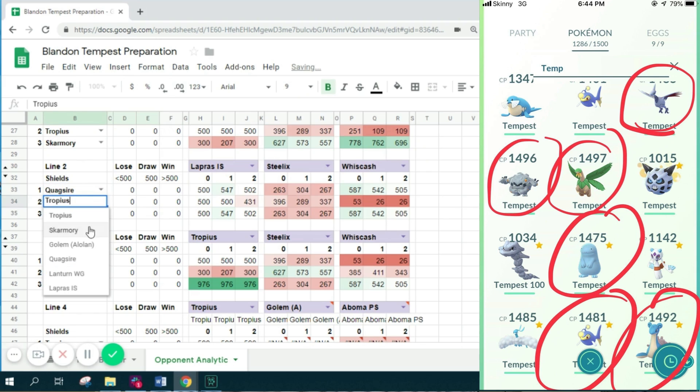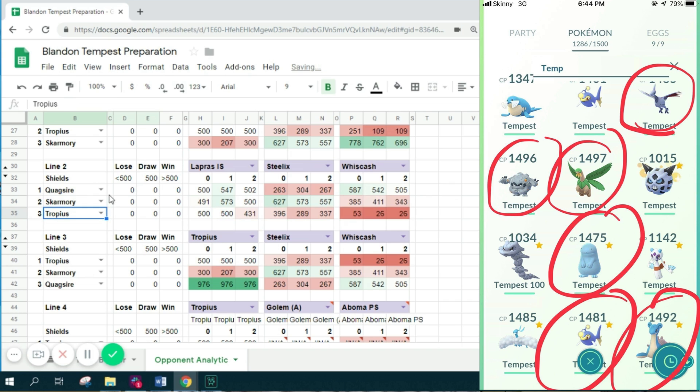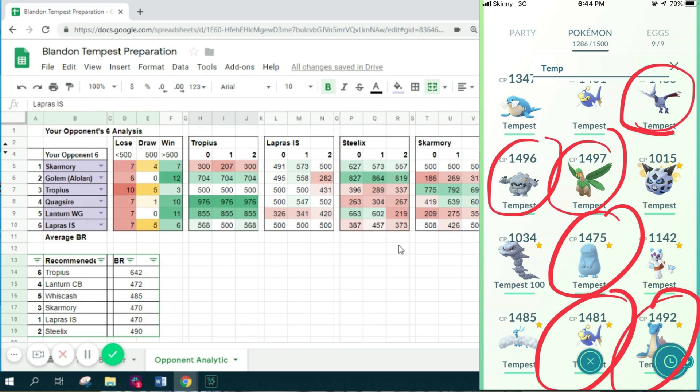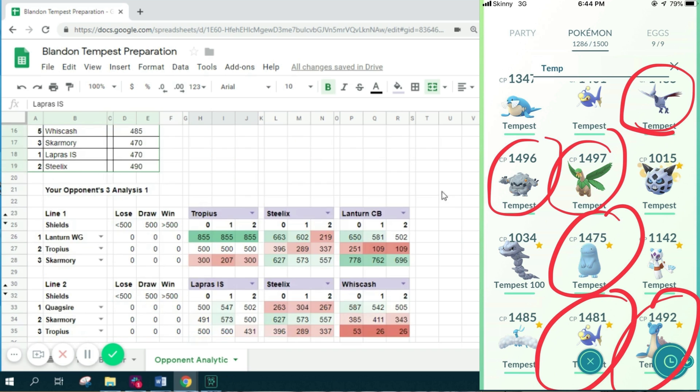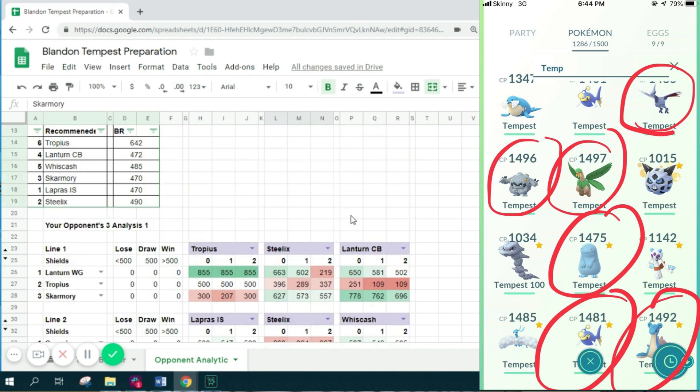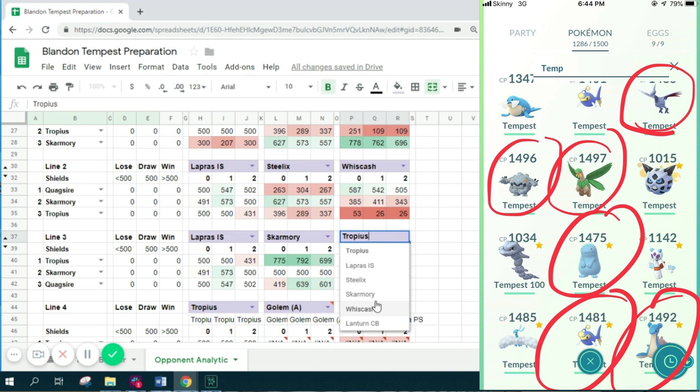Thinking back, he played Quagsire, Skarmory, and Tropius - really standard good coverage for each other. I continued with Lapras but I need to change something up. I don't think Whiscash was the best choice. I believe I need to play Skarmory in this situation because Skarmory is actually positive against his whole lineup, and for his Skarmory I'm gonna bring in my Steelix and make sure Steelix gets a matchup against his Skarmory.